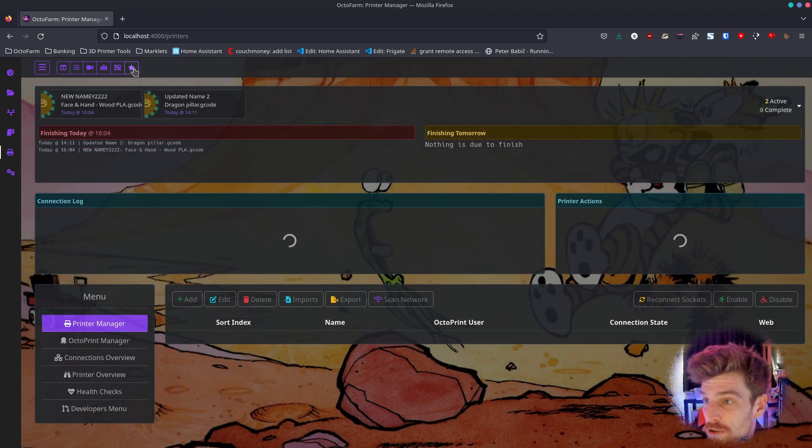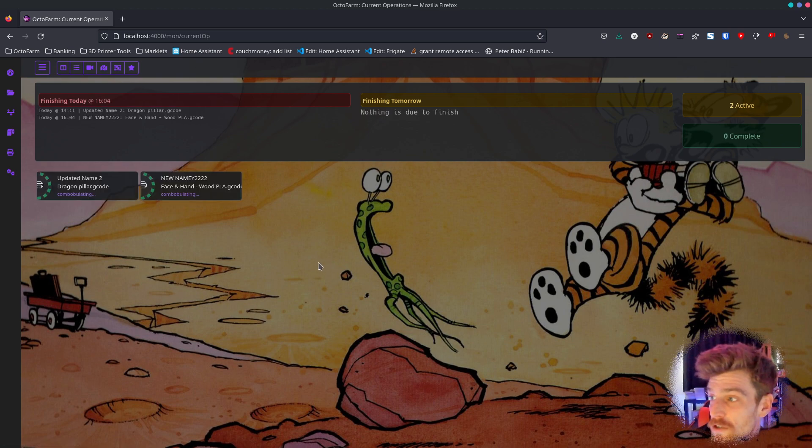I'll show you the current operations panel expanded out, and this is what we've got. I've come up with a little thing where it says 'finishing today' — so these are all your prints that are finishing today, and that time will be the time of the last print. It'll tell you what times and what prints are going on in the list.